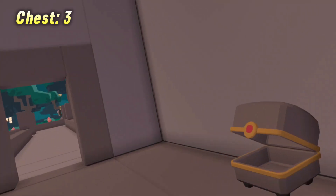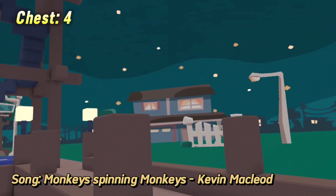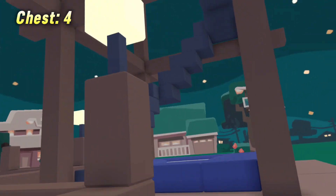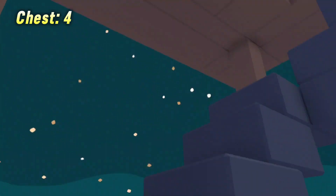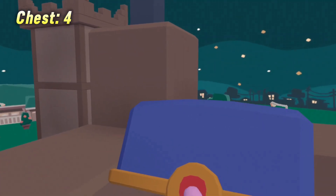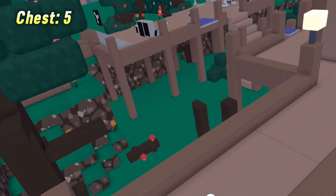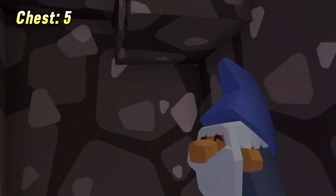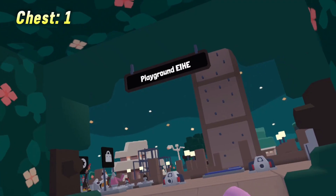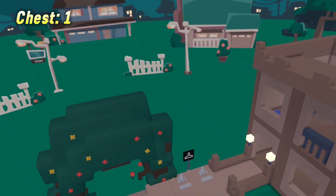For number three this one is very obvious and easy to find — it's right in here, just click the little red button. For number four you're gonna go ahead and head up this tower, and right there is the fourth chest. For the fifth one you're gonna go all the way down and into this little cave right here — it's gonna be right here. That is the Playground, that is the five.